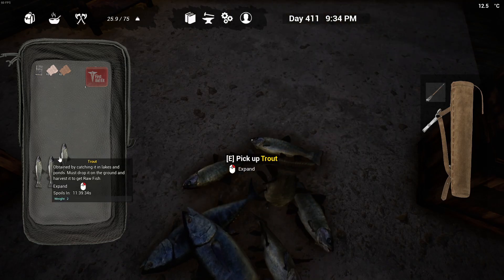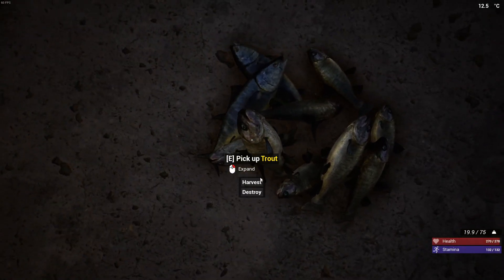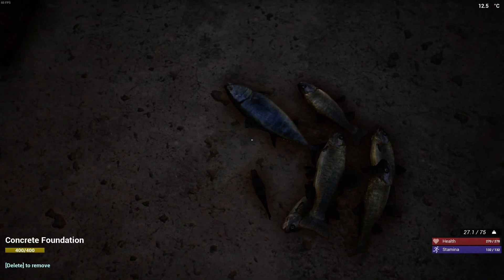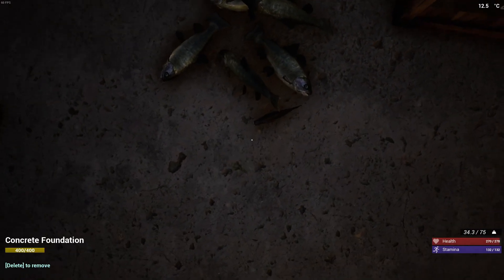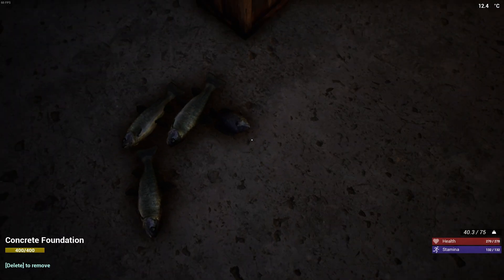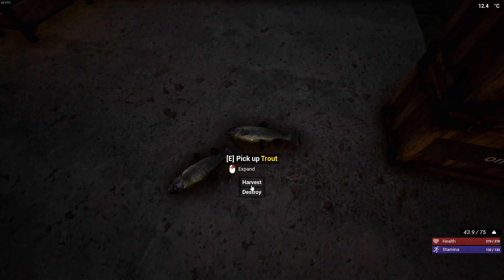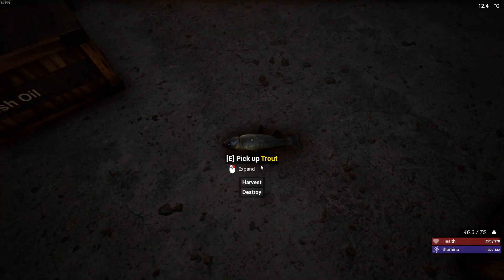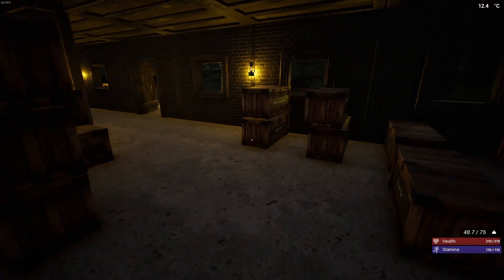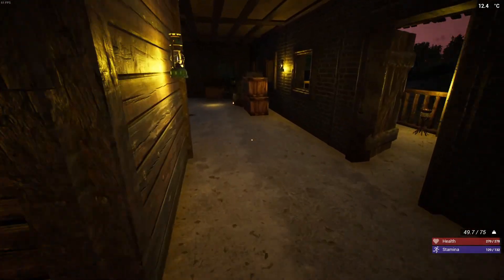The trout are awesome in terms of going out and doing a lot of fishing. You can get the max number of fish with the space you have because tuna takes up so much space in your bag, and same thing for the bluegill - they do take up a lot of space. A trout takes up less space, so if you need a lot of fish, trout is just so much better.